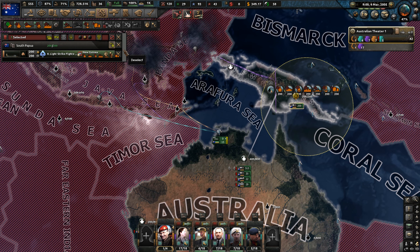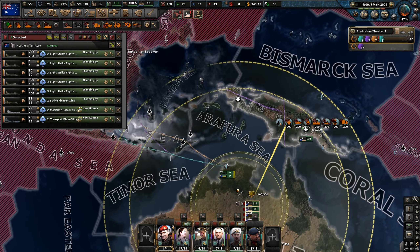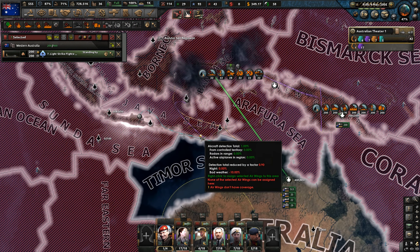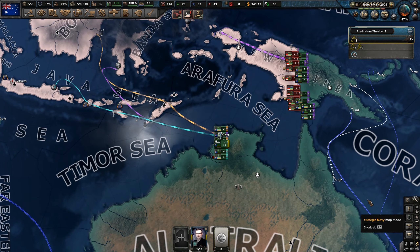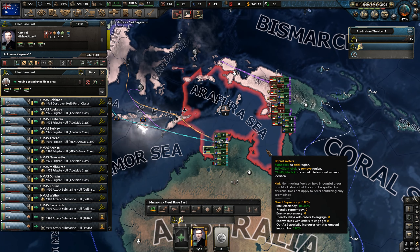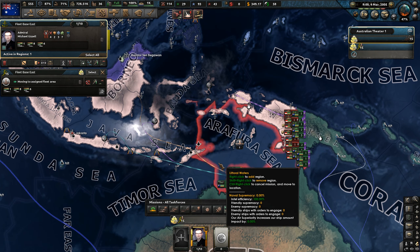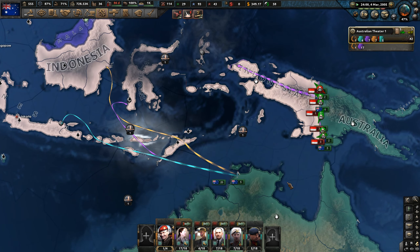We've got a bunch of fuel which should last us. We've got a couple of squadrons — we'll try and get them to Borneo and prioritize capturing airbases so we can bring them over from Australia. Most of the air force is operating in Papua New Guinea, the former territory, mostly from Western Australia and the Northern Territory. Our navy is quite large, but they just need to essentially run naval support and security for our divisions. The naval invasions have been launched.